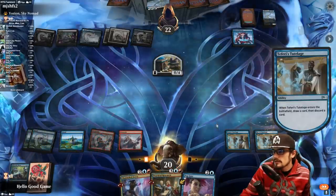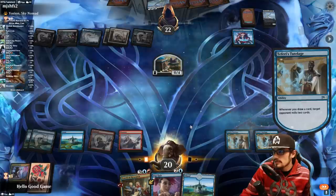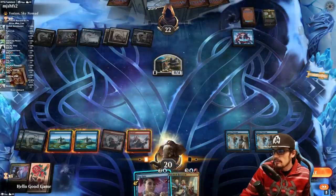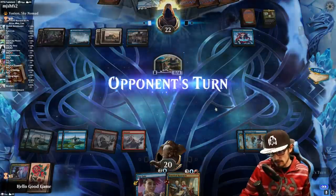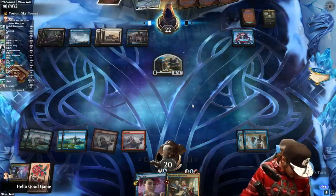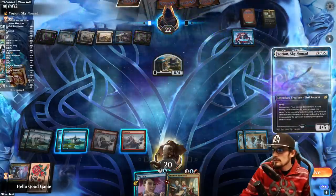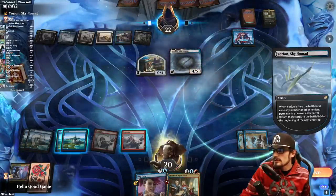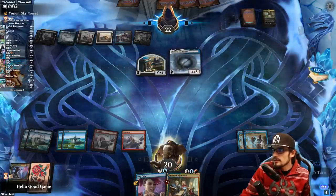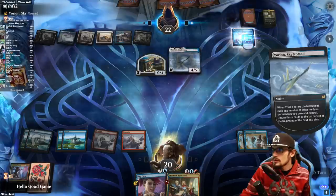Hopefully we draw land — yes! Toss Channeled Force. Mill for four, we got an ECD. Island in play, we have Pop Quiz at instant speed — pass turn. That's another mill for four. There are 42 cards left — we only have to mill four more times ten. No big deal. Yorian bounces the Omen — that's like a bikini Yorian, not much cover-up there.